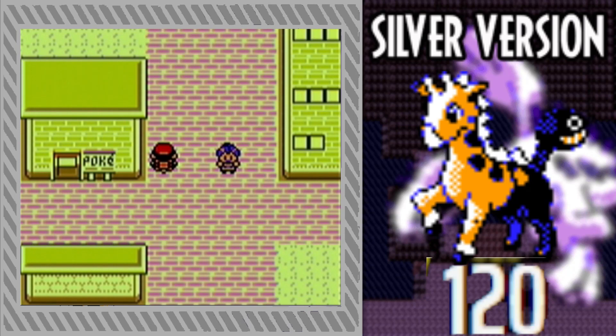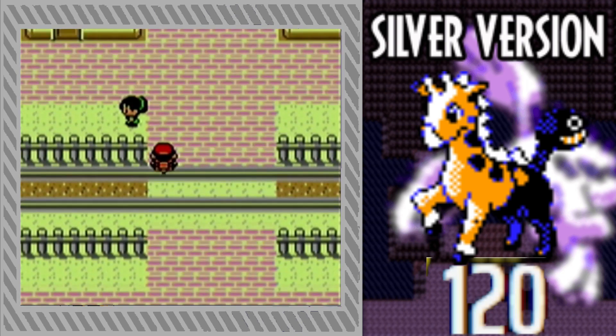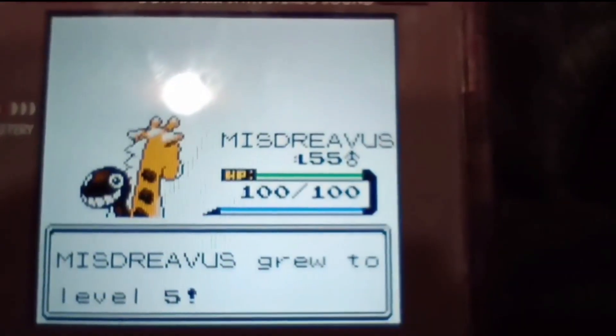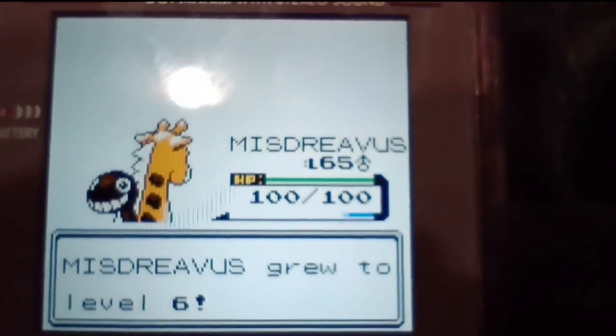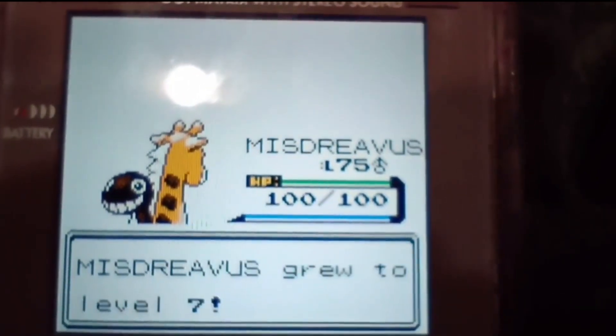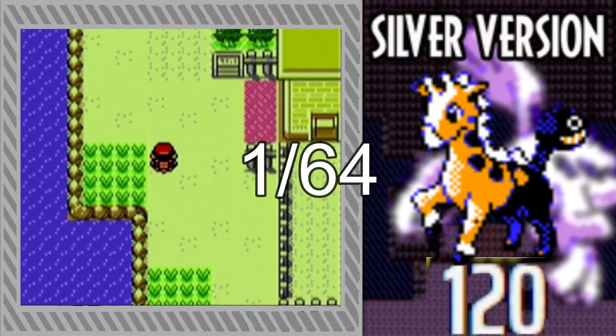Egg hunting in Generation 2 is pretty simple, with only a few things that differ from newer generations. For example, because shinies in this gen are determined by their stats, the only way to hatch a shiny is for a shiny to be one of the parents. To do this, I used the coin case glitch to turn one of the parents shiny so I could attempt this shiny hunt. Also, because shininess is determined by stats, the shiny odds go all the way down to 1 in 64.